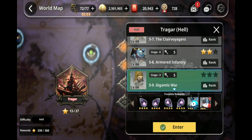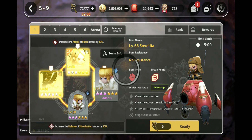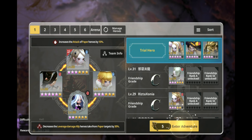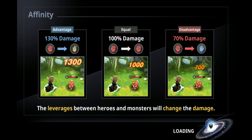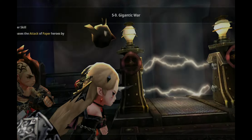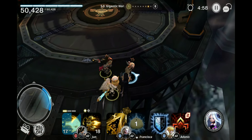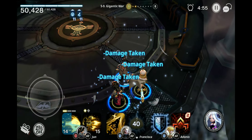Let me show you the team I use. This is actually a hybrid comp. I would hope to make it a risky comp for the shortest clear time, but I brought Adonis because I need that break skill — because in the Tragar section, they have this damage reflection shield that is just so annoying. So, buff up and get ready for the first wave.